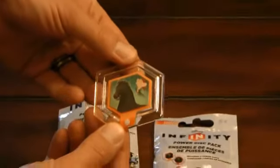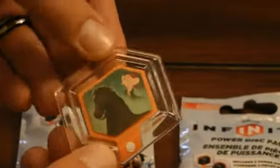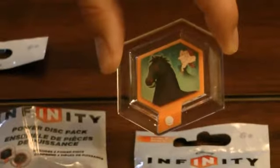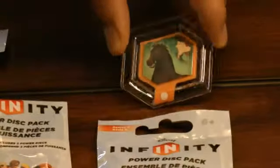This first one looks like Ichabod Crane and a horse, or the Headless Horseman's horse, so that's kind of cool. You can actually place this on the portal and this animal — not necessarily a vehicle but an animal — will pop up and your character can ride it. And our other disc is...